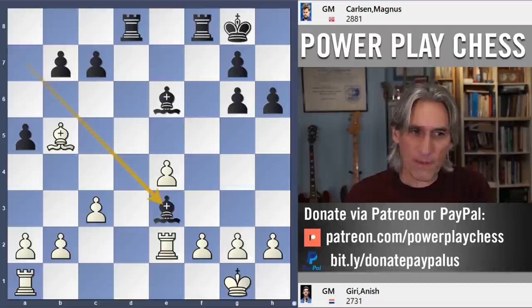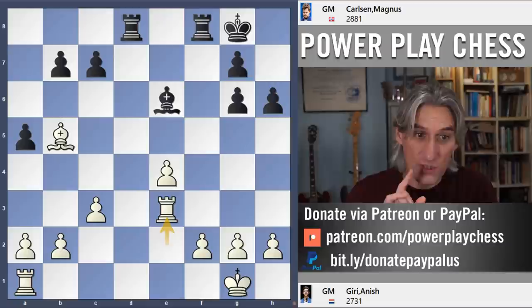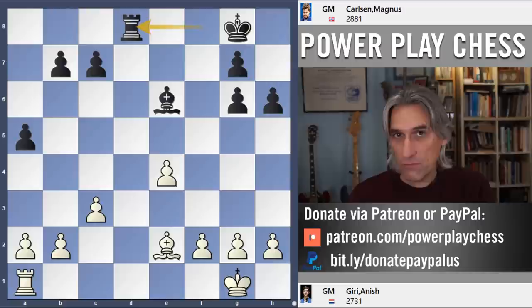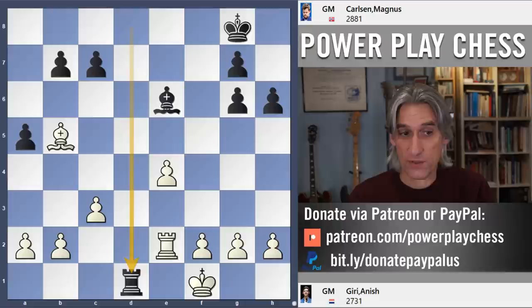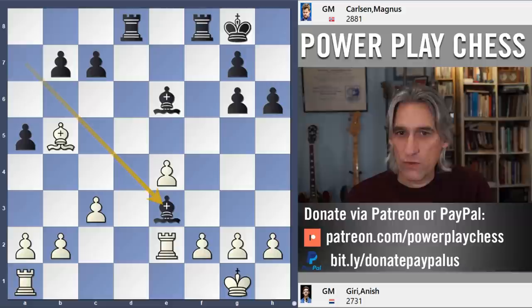And here Giri thought for a couple of minutes — I'm guessing he was caught in two minds. He realised that if he played Rook takes, then the rook would come down, and actually black can make a draw here in a couple of ways quite easily. One is to take here and play Rook d8 — white has to cover, and then Bishop takes pawn, level pawns, should be a draw. Another is to play Rook d8, and after this, this forces a draw: check, the rook has to come back, Rook d2, Rook e2, draw by repetition. A simple mechanism. Of course Giri would have seen that.